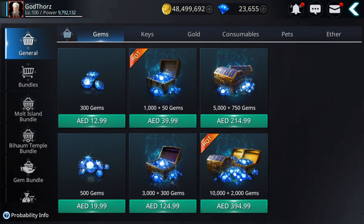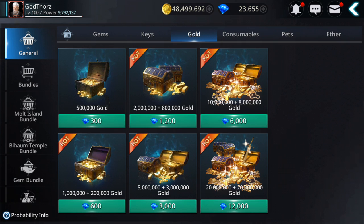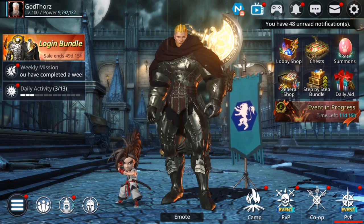Another way to get gold is from the Gold Shop, where you can buy with gems. You can make up to 5,000 gems per day — check that video — at least 3,000 you should be able to get. You can buy 2.8 million gold for 1,200 gems, or if you really need gold and have plenty of gems you can buy 8 million gold for 3,000 gems per day.